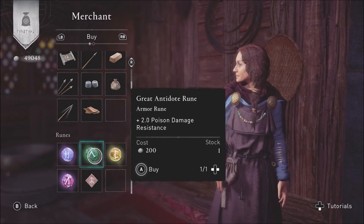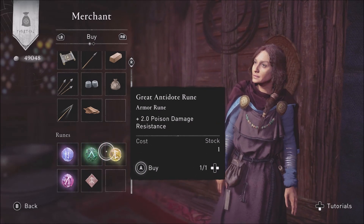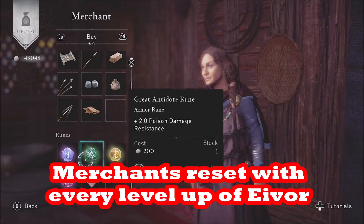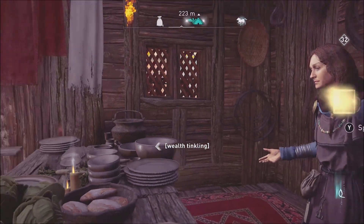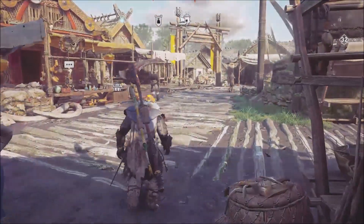Every level up you can get two skill points, plus two more skill points with Scrolls of Knowledge that you buy from two different merchants. That's a 100% XP boost if you have a level six settlement, and that happens every time you level up and then go to the merchants and buy the Scrolls of Knowledge.